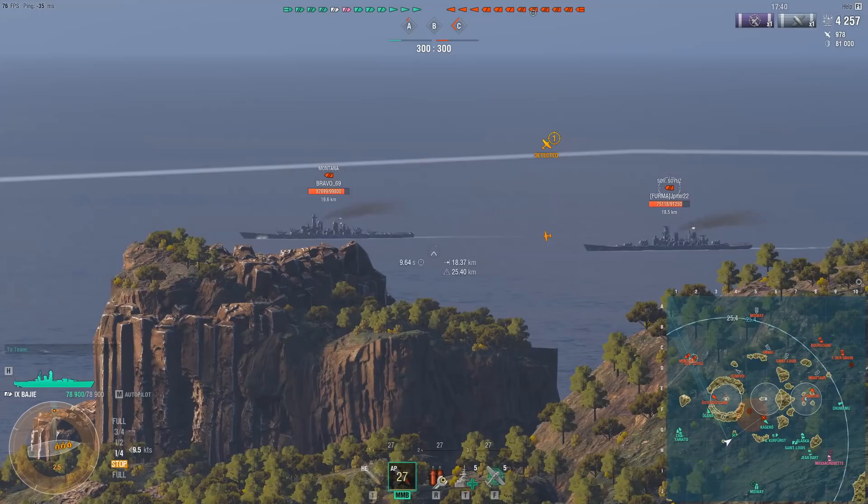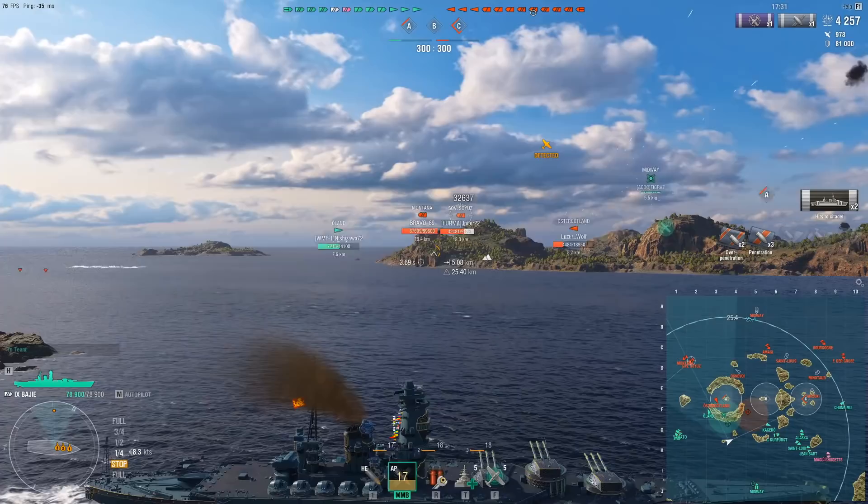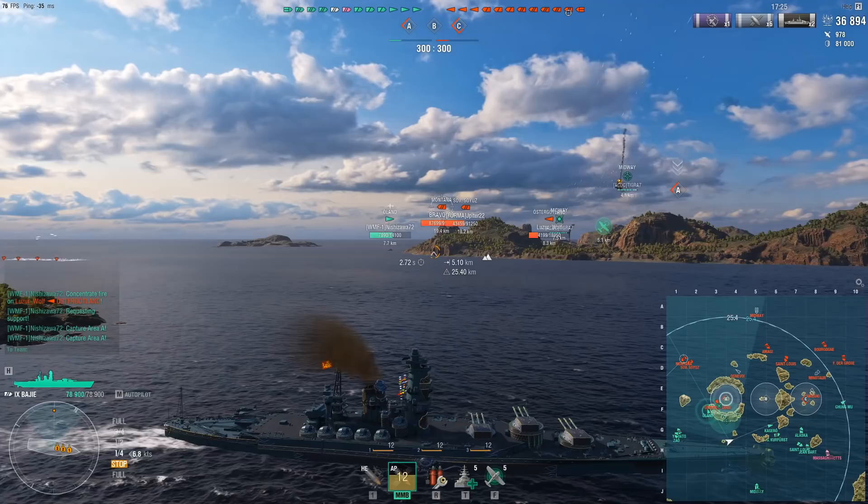Izumo, just like Baiji, has some of the best AP pen at Tier 9, which means that if you do catch ships giving flat broadside, like in this case, and RNG does actually favor you, you can in fact punish those ships.